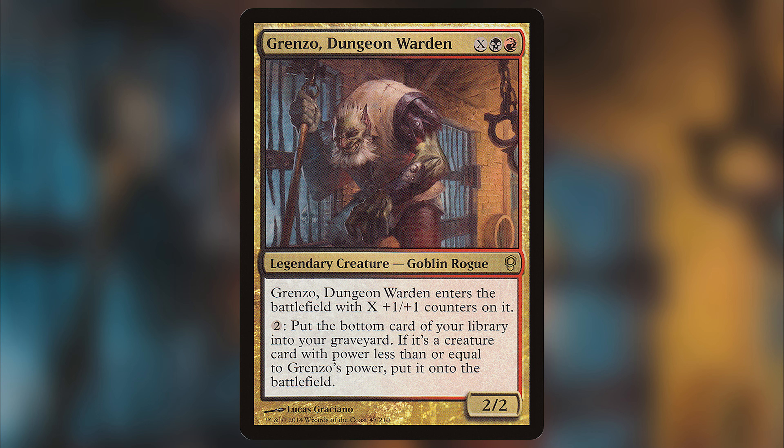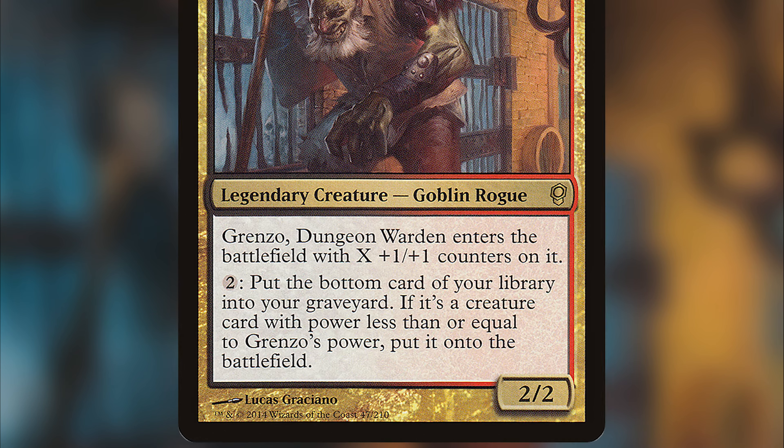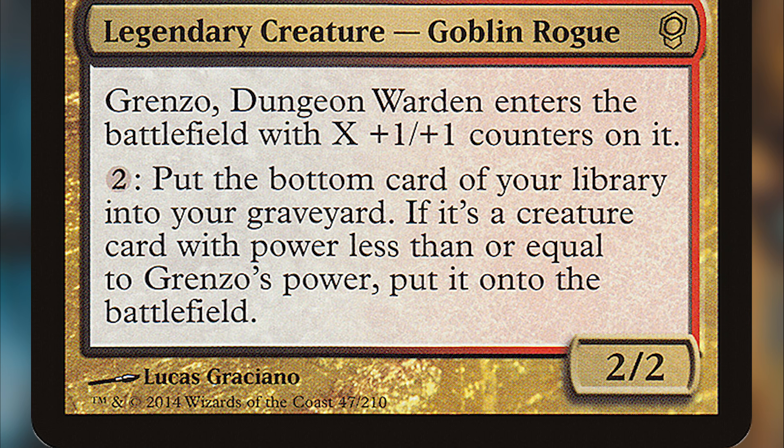While we do have plenty of goblins that don't adhere closely to the goblin tribe, Grenzo is really about the bottom card of your library. The card costs black, red, and X — very cheap and affordable. His ability favors a lower-end kind of deck, so you don't need four or five lands to get started. If you put mana into X, he enters with X plus one plus one counters. The activated ability for two generic mana puts the bottom card of your library into your graveyard — if it's a creature with power less than or equal to Grenzo's power, you put it onto the battlefield. Even if a creature is larger than Grenzo, it still goes to your graveyard for your other graveyard cards to use.